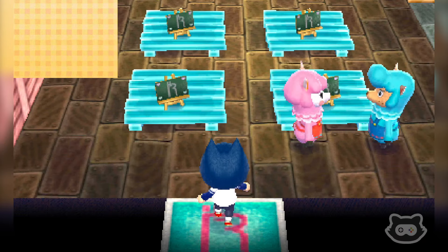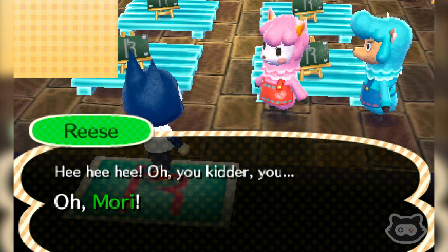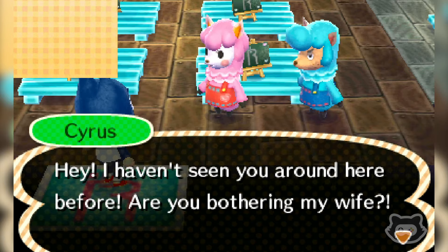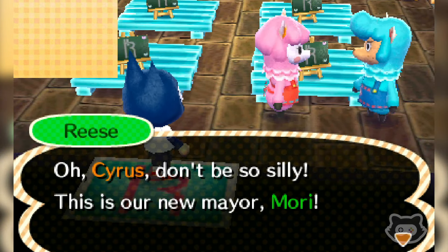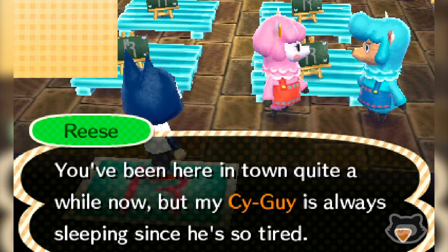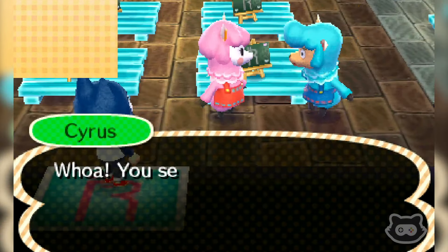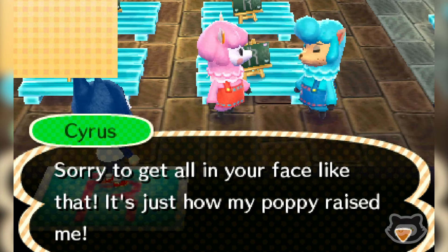I'm happy to have Stitches here though so that's good - we didn't get to see him in the campground but we do get him to move in, which is great because he was one of my dreamy villagers in New Leaf. We're going to sell our peaches to get some bells and an extra meow coupon. Finally Cyrus has woken up! Don't forget to suggest who you'd like to see in the campground tomorrow.